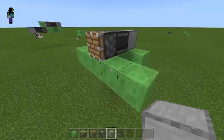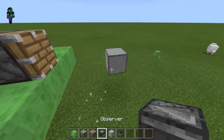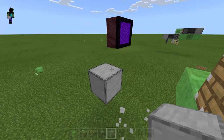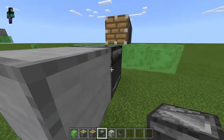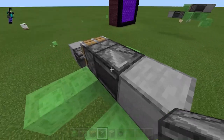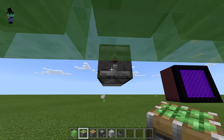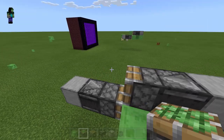Next, build up like this. Place the observer with the little face onto the block — make sure the red dot is facing this way. Then place the sticky piston here. Be careful, this part is really tricky. You want to make sure it's aligned onto the slime block.